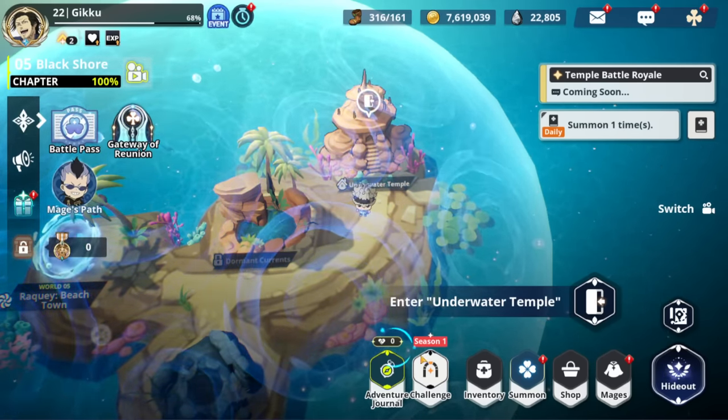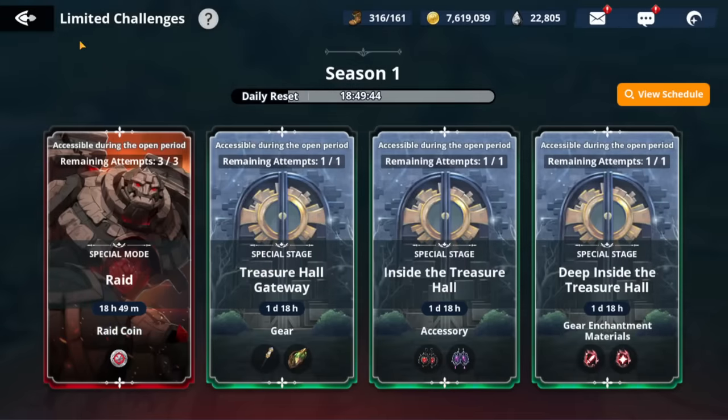Make sure you get all the Universal Dupes by completing your raids. There's only about a day left for raids, so make sure that is done. We are very close to Season 2.